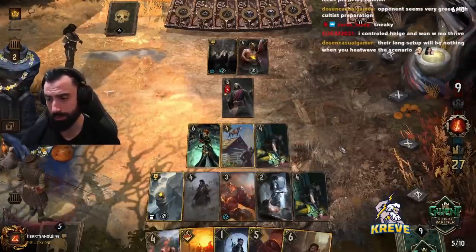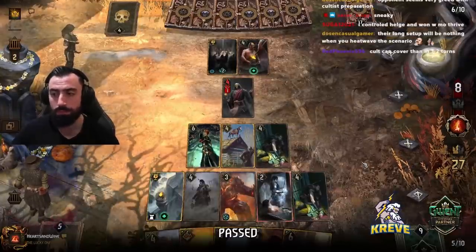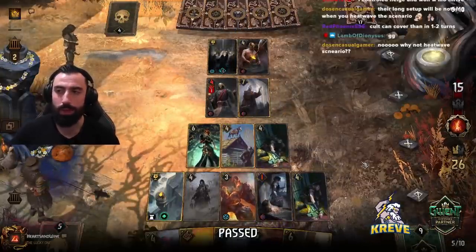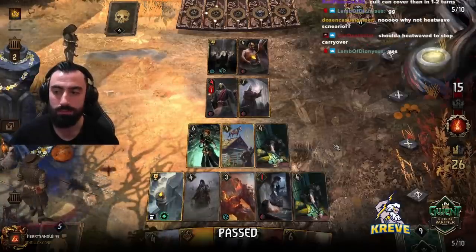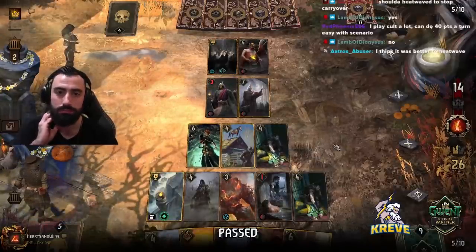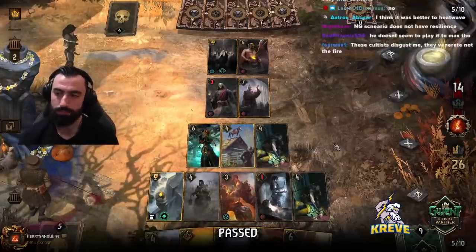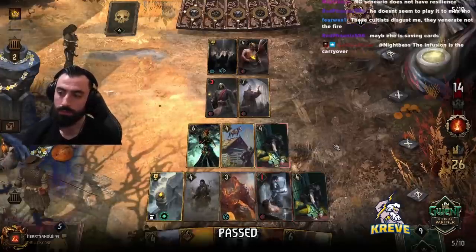We could use this just to add value to Colgrim. Maybe I should have Heatwaved. I was looking at the point gap — I thought maybe passing and taking card advantage was better. I went for the card advantage. We'll see what happens. Yeah, carryover is a bit of an issue.